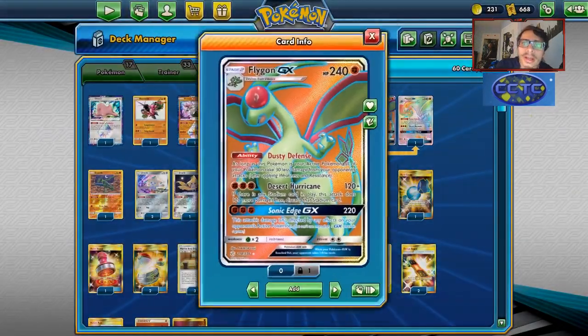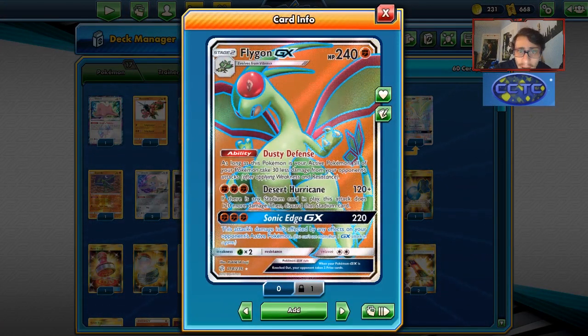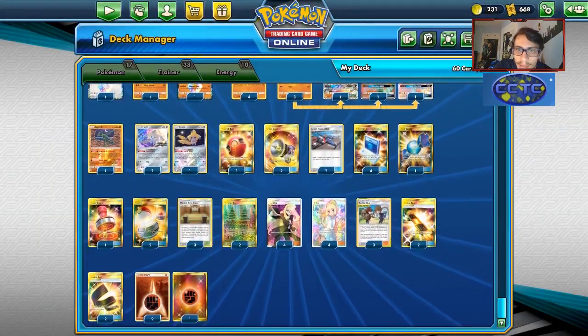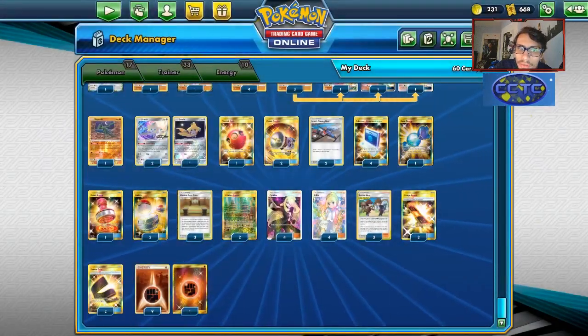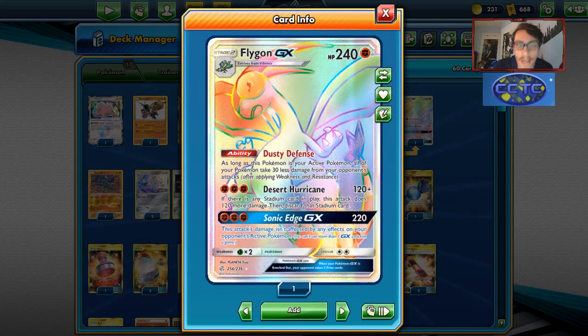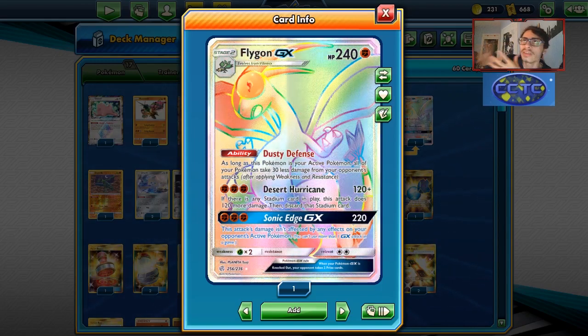This is one of my more interesting GXs coming out of this new set. Flygon is cool because we can combine it with Red and Blue, and we can also use Karate Belt. It actually makes for a pretty decent way to power this guy up in good succession. I think Flygon GX has some potential to be a good deck, similar in the vein to how the Rampardos Fossil deck works.